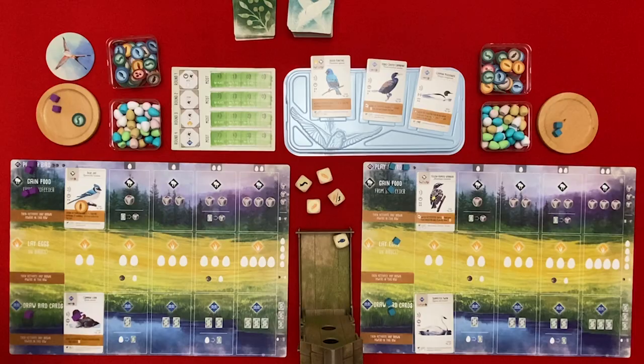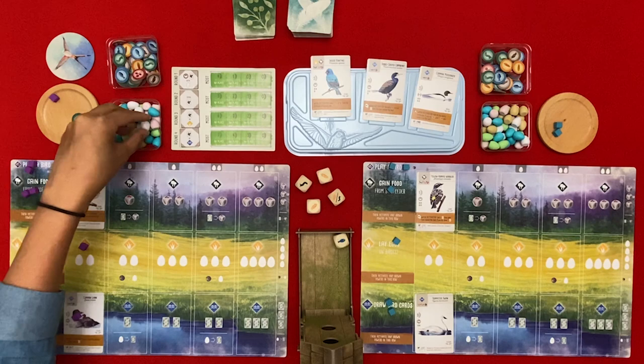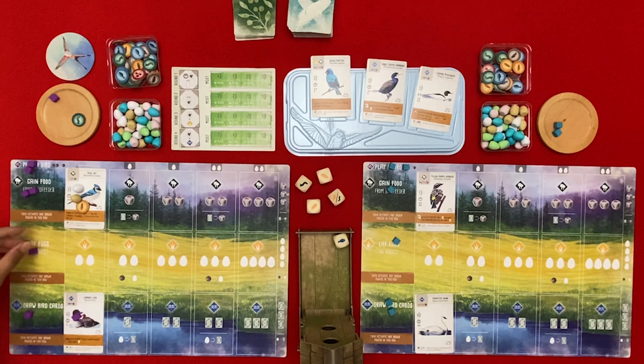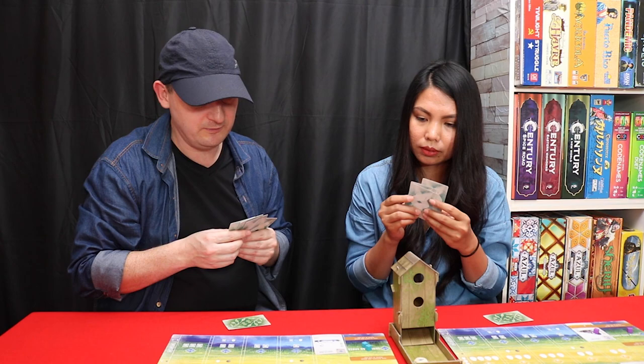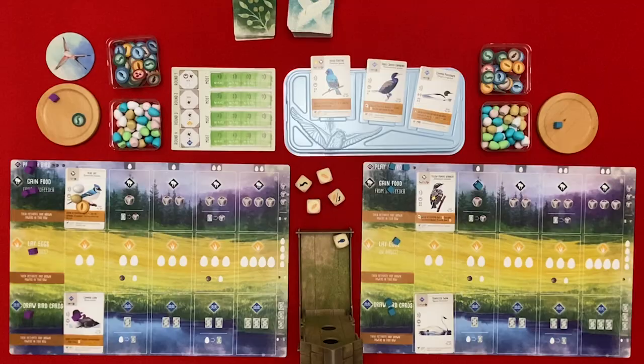I'm going to lay some eggs and I will put them here. I'm going to gain some food - I'll discard a card to gain two. I'll discard this one and that'll give me two food.